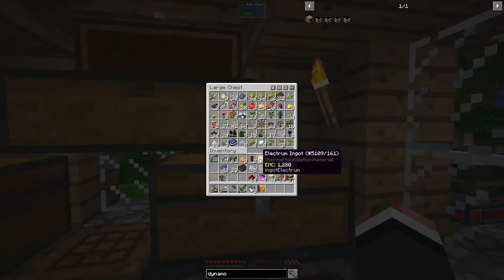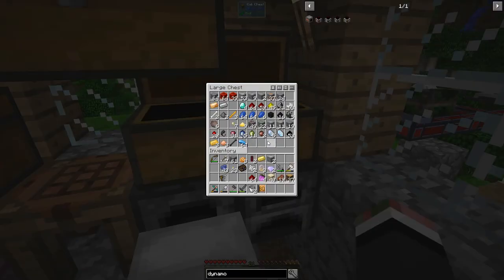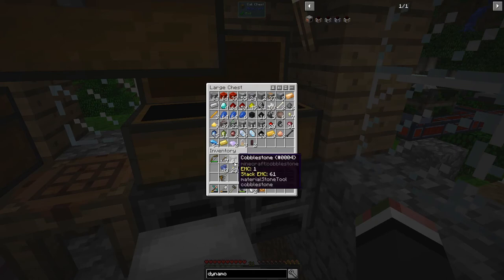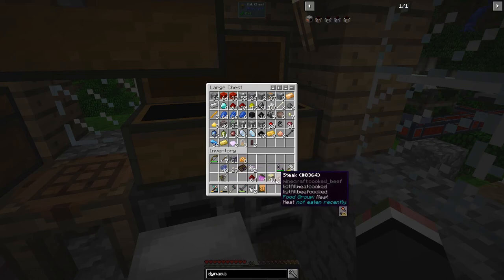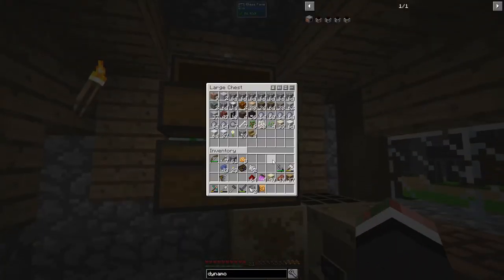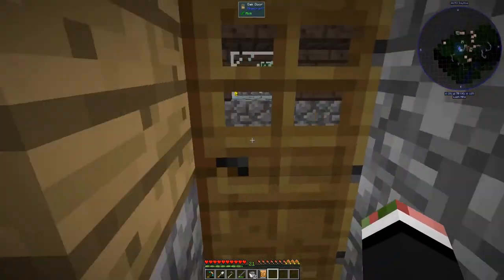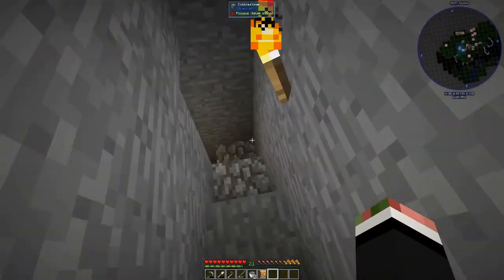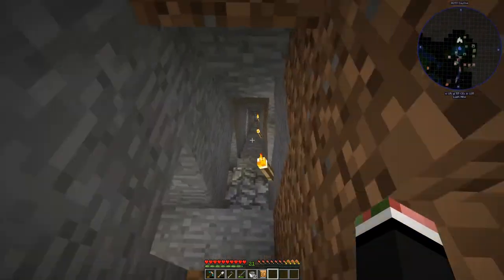I thought I was ready for this, I guess not. Let me double check — peridot, bauxite, uranium, nickel — yeah, no gold. Let's put these away. Alright, looks like we're mining. Let me get some gold and I will be back.